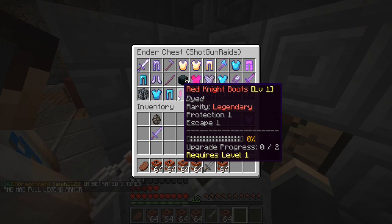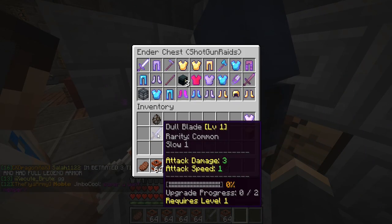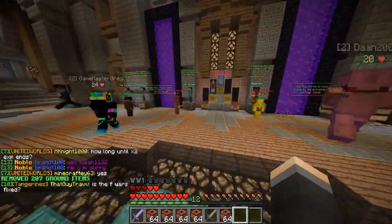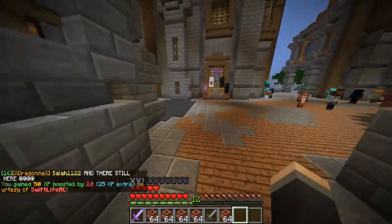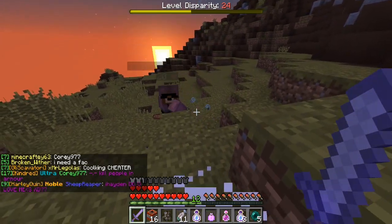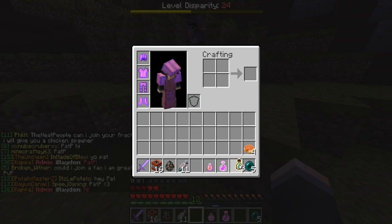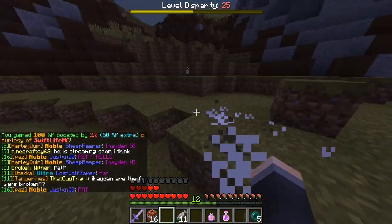We've also got some legendary gear here - Red Knight chest plate and Red Knight boots. I'm a bit confused about how the protection values compare between legendary and other gear. I've got a crap ton of TNT on me as well. Let me make sure I put everything in the XP trader properly - I don't want to waste my double XP. I'm going to go to my grinding spot now. Actually, I'm in one of the chests area, and there's another chest right next to it. My boy Harambe led me to the spot, so I'm going to give him some of the stuff.